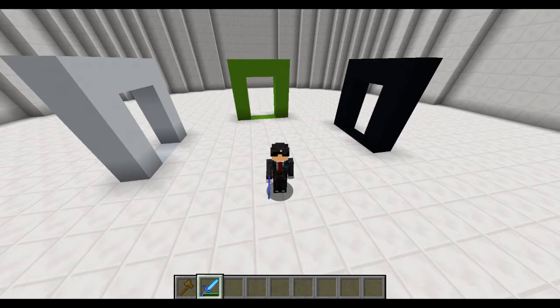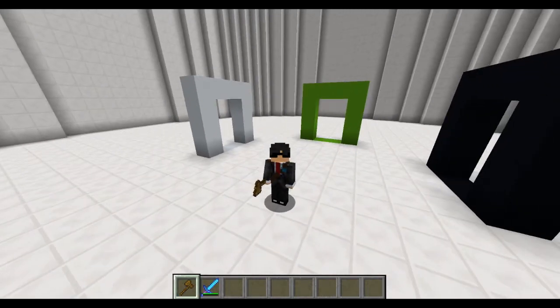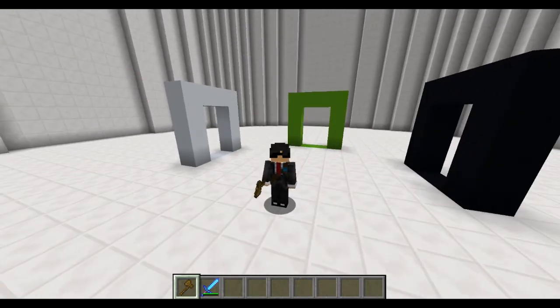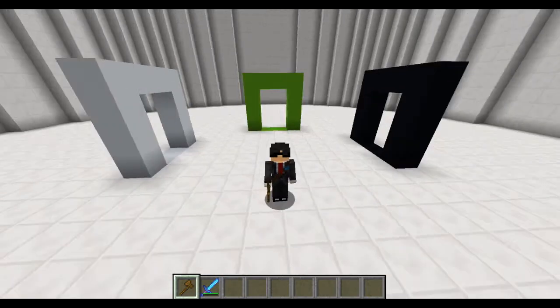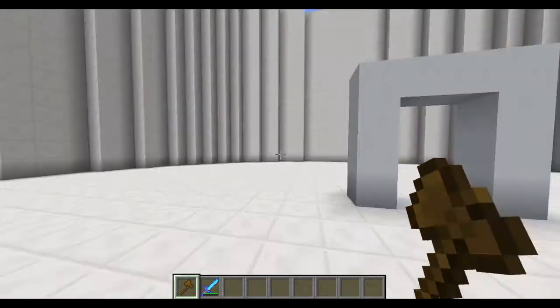So to use this plugin you will need Multiverse Core, and that's actually the only thing you need. You can download the WorldEdit plugin, but this plugin actually works without WorldEdit. You have the mvp wand command and it will give you a wand, but it doesn't do all the things that WorldEdit commands do — so you cannot start changing blocks. You can just select a region with the mvp wand.